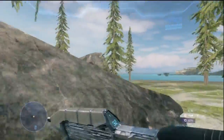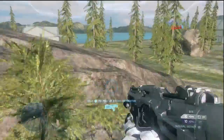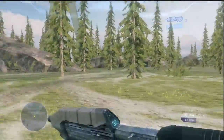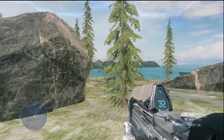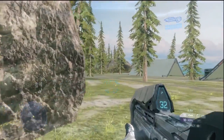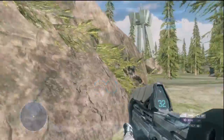The Assault Rifle is probably my favorite weapon on the map — it's a really good gun to get because it's only a five-hit kill. You can find Bolt Shots everywhere and they're also a five-hit kill, but the Assault Rifle is like an automatic Bolt Shot. It's probably the best weapon besides any specialty weapons like a sniper rifle or rockets.